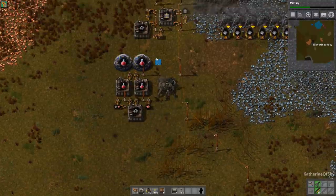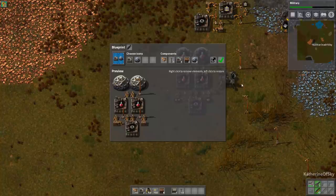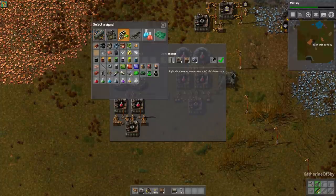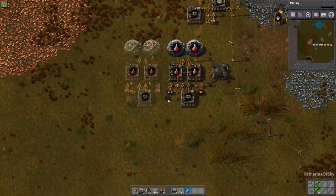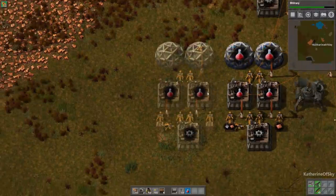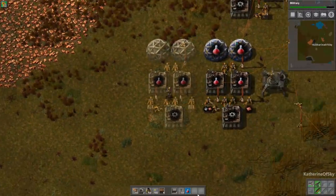Say I want another one of these assemblies and don't want to do it by hand. You select it, click it, change the name - just 'test BP' - and you can also change the icons. So we'll call this 'red science,' click the icon, and then you can place it down. What this does is place ghost images, and then we can follow it ourselves. Later on, once we get robots, the robots can place the items for us.